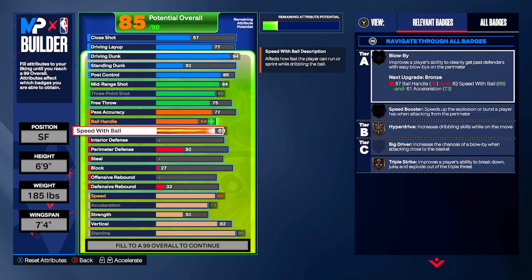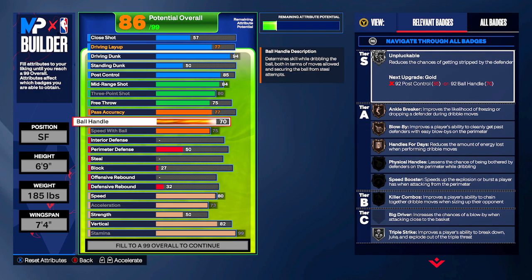For speed with ball we're going 75 — that gets you access to the Magic Johnson dribble style, which is very popular, so you can move around with this build. For ball handle, the template had 80 but I went to 76. I went 76 over 75 just to get Bronze Speed Booster. At 75 ball handle you unlock all of Jason Tatum's dribble animations, which I have equipped — the hop shot, fade, all that. So 75 gets you all of Tatum's animations and you can still move at 76.